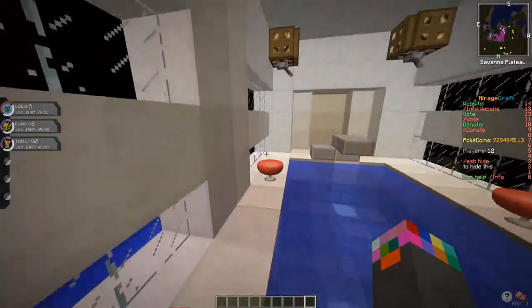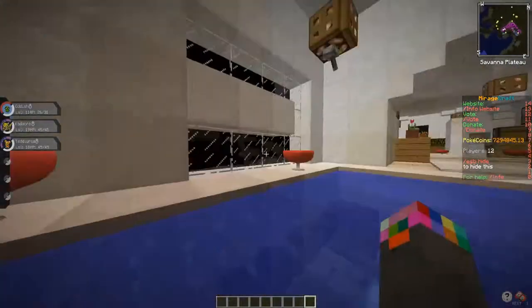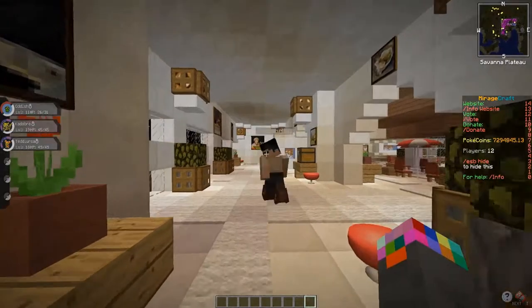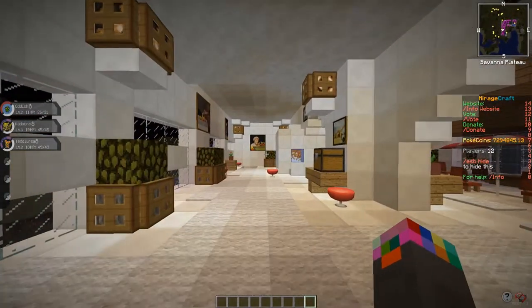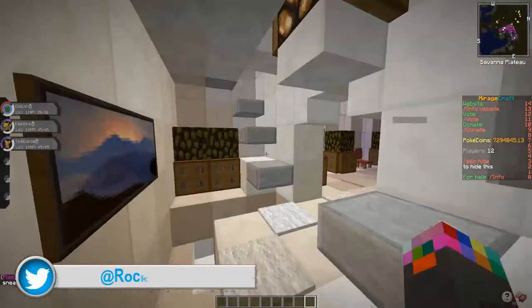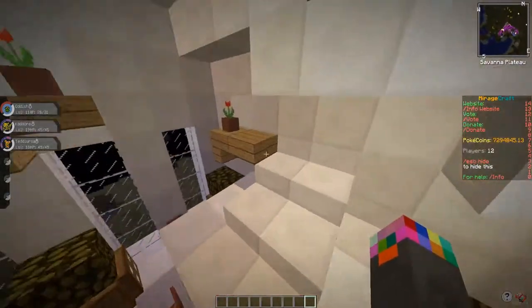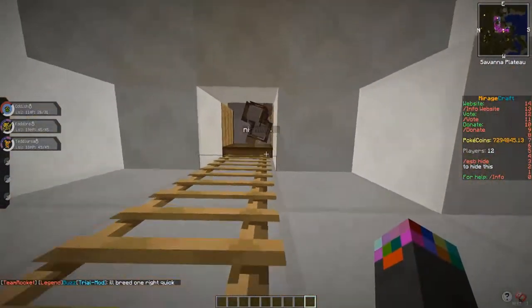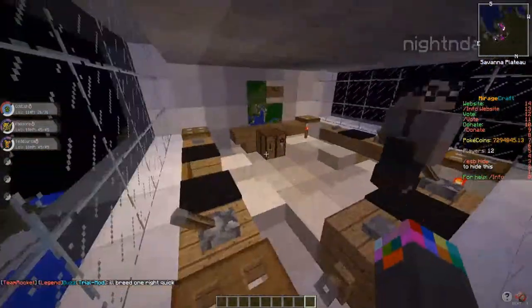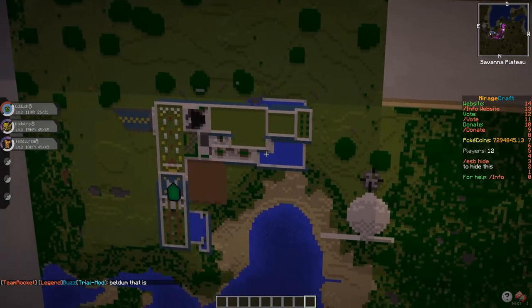I didn't even see the staircase to be honest. This is kind of like another help desk area. Upstairs, another set of ladder stairs — we have the control room for the helipad which is on top, and the landing strip. We've got a little map here too — nice, I'm digging it.